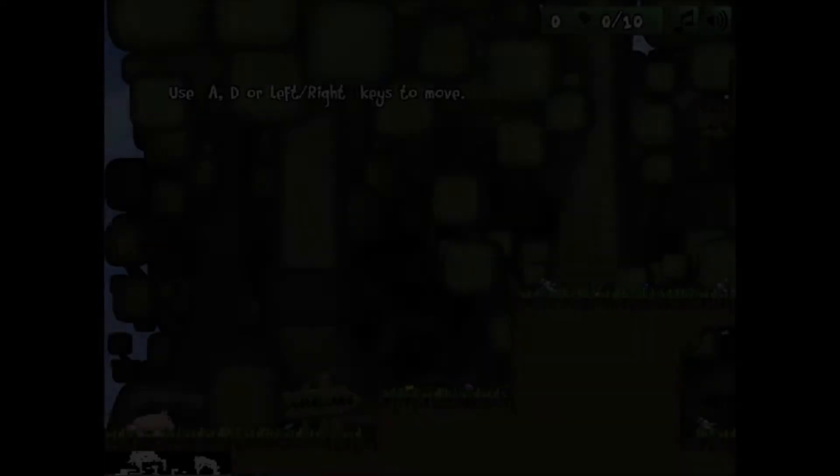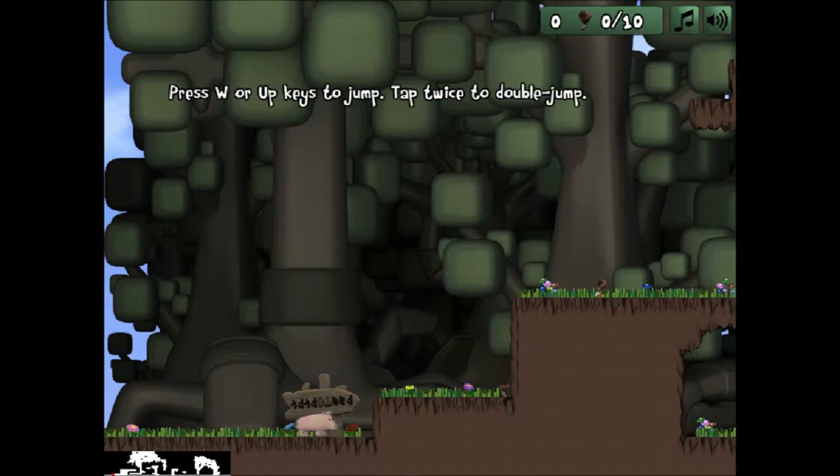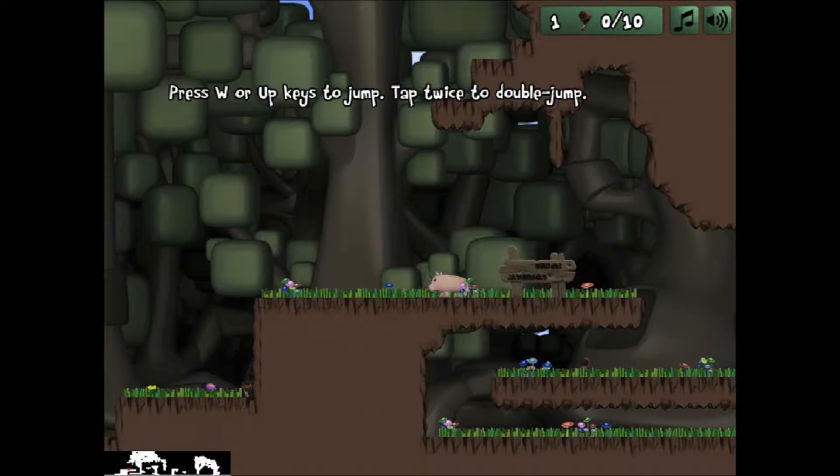Okay, use A, D, or left-right keys to move. Okay, that's how we move. We got it. W to jump. Okay, that's easy. Simple platforming, but as a piggy. Let's go.